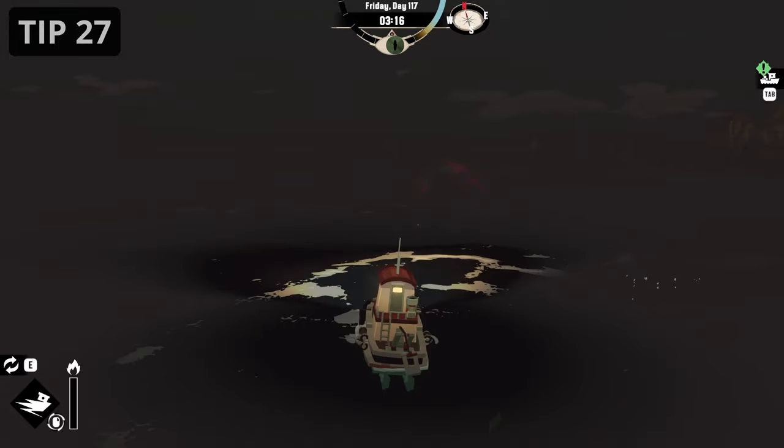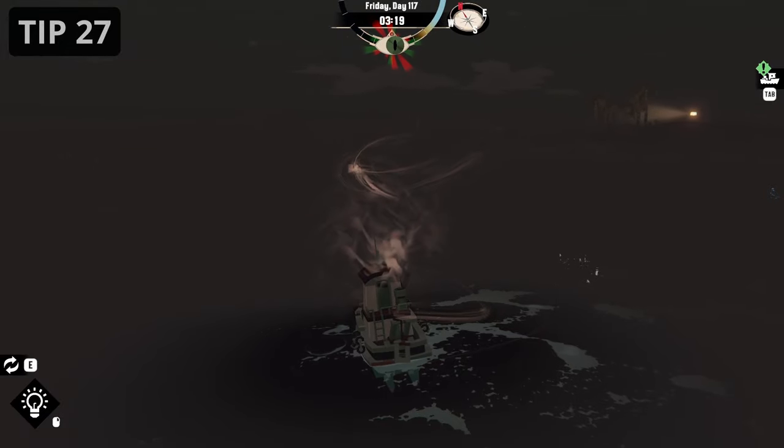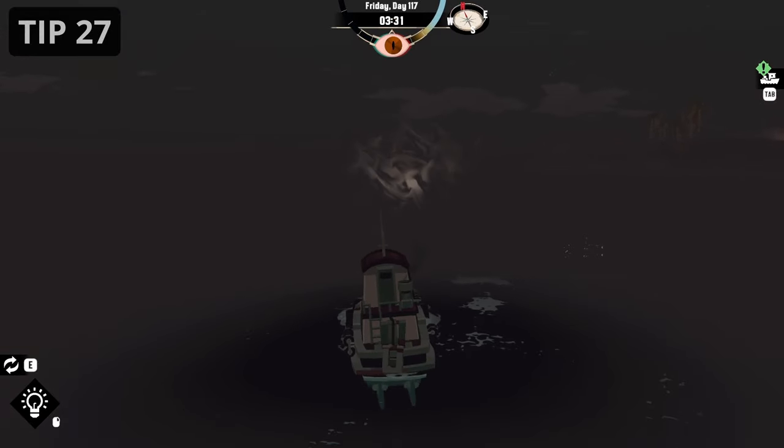The red fog — the miasma — will chase after you and increase your panic once it touches you. To avoid it, you need to turn off your lights. The miasma will then turn grey and can no longer harm you.